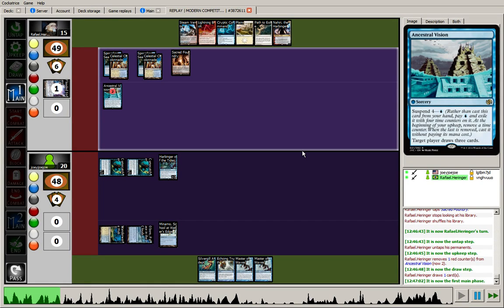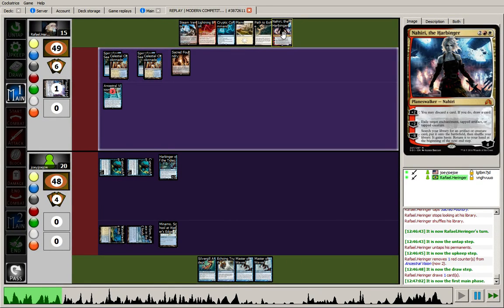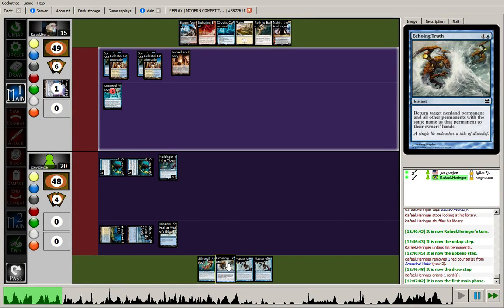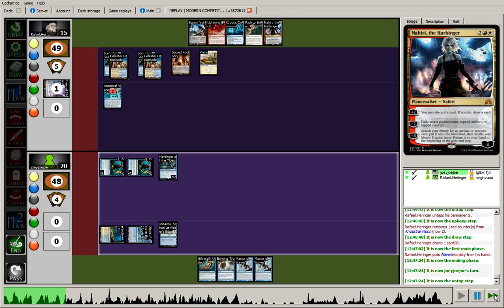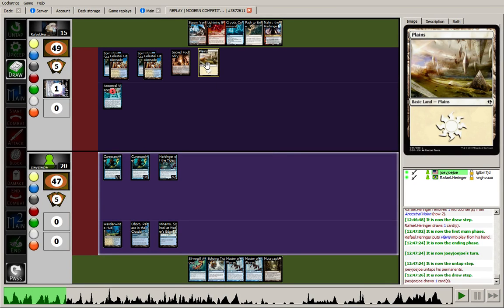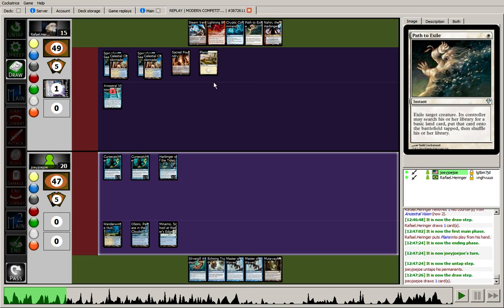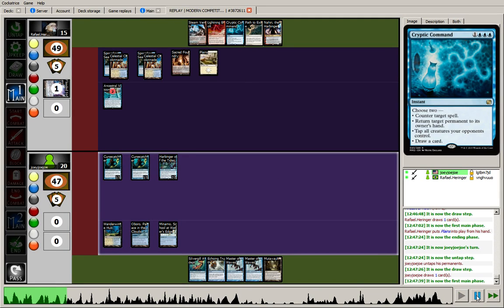So it's turn 4 for the opponent. They get to play their 4th land and either leave up mana for Cryptic Command or try to go straight to Nahiri. I do have an Echoing Truth in hand that can interact with Nahiri if she starts to tick up a little bit too high — I can try to bounce her to reset those loyalty counters. Let's see.